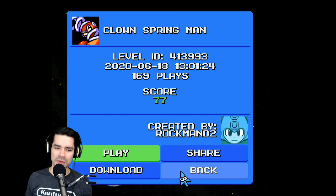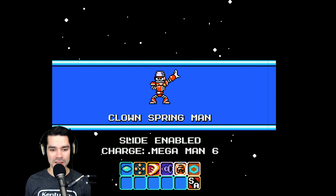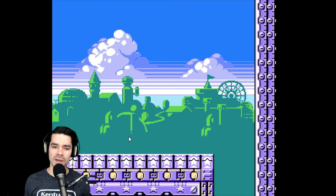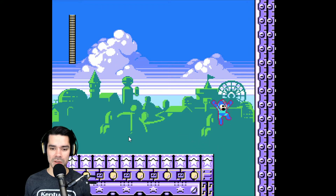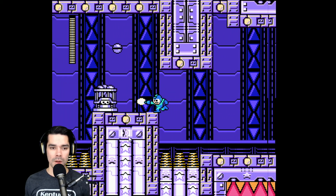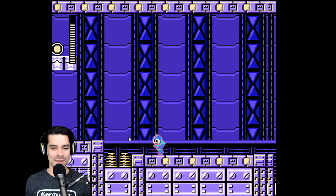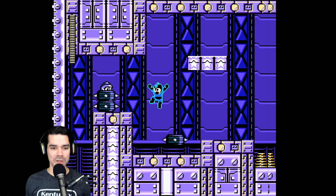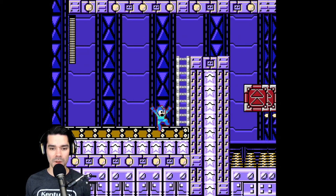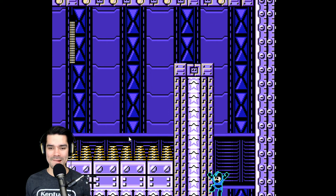Up next we've got Clown Spring Man with a score of 77, created by Rockman02. This was published on June 18th. Spring Man, slide enabled, charge from Mega Man 6. Clown Man stage. What's going on here? Oh, this is a proper stage — the stage of everything that bounces. Clown Man was awesome. I have a special place in my heart for Mega Man 8. Conveyor belt. There's that same punching thing — was there an update around this time that introduced that punching mechanism?